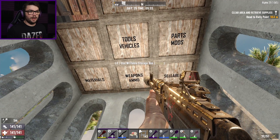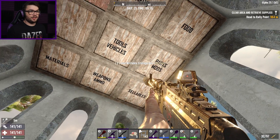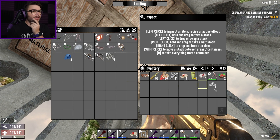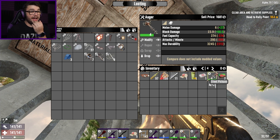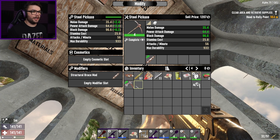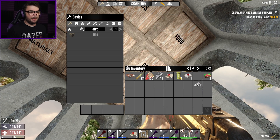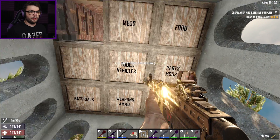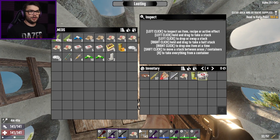The rest of you guys can all go away. The auger - as much as I'd like to take you with me, it's probably better for me to roll my regular tools and save the auger for mining. I took the iron breaker mod out of it. I'll chuck it back in, that's fine. I know I could take the bunker buster mod and chuck that in there too, but I'd rather keep the durability up a little bit. You can go into the tools box, you can go into the sellables box. All right, we're cooking along nicely.